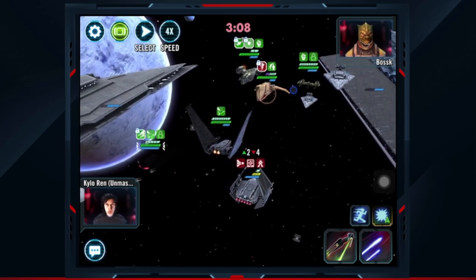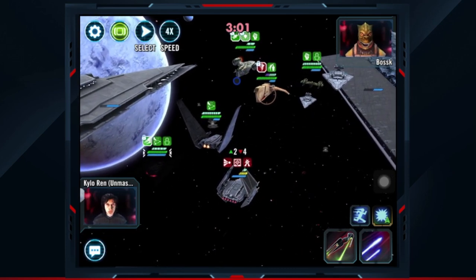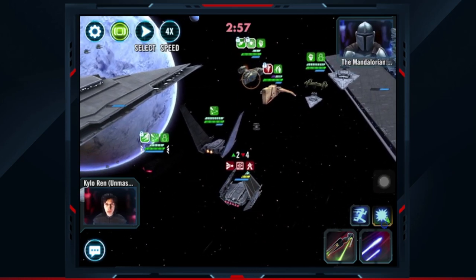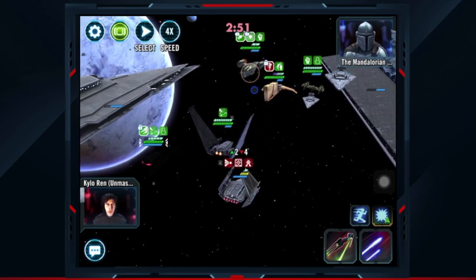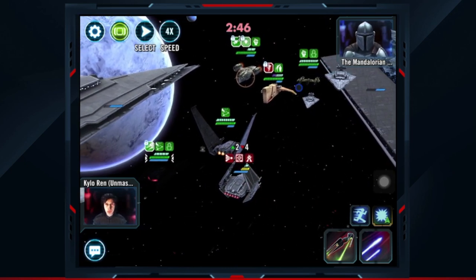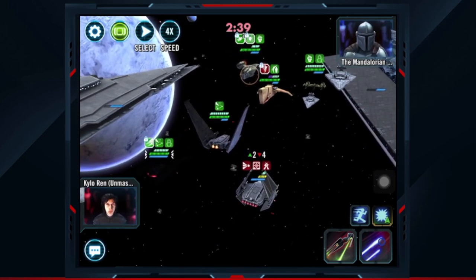The timing makes it an RNG fest. So anybody who has Executor — if you want to throw off some of the counters or at least make them less reliable, one way to do that is by having a weaker Razor Crest and/or Beskar Armor Mando. You don't necessarily have to be in a rush to gear them up if you're particularly trying to stop the Finalizer counter, because it gets pretty messy.